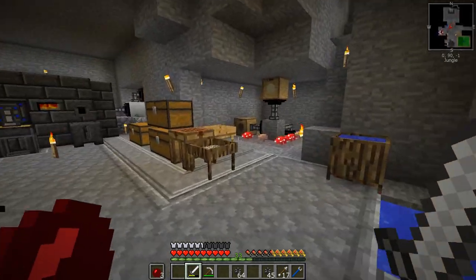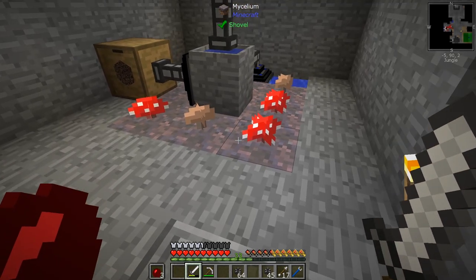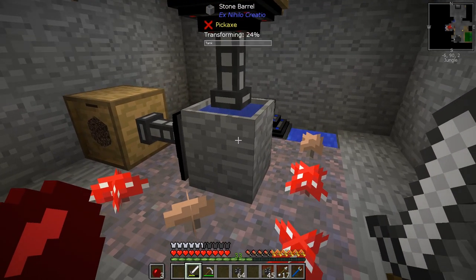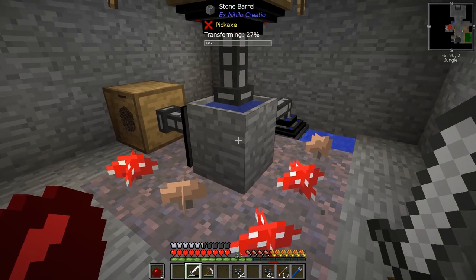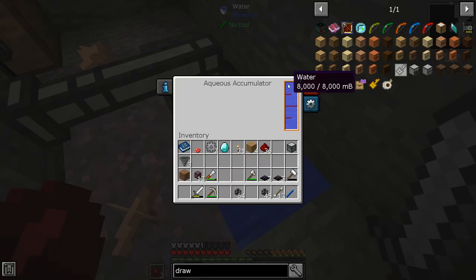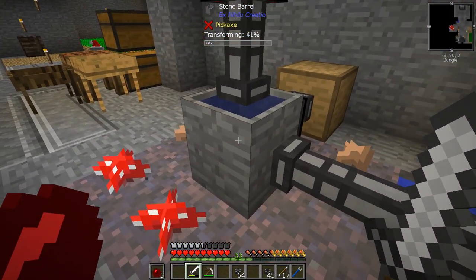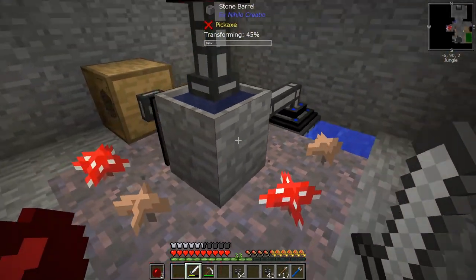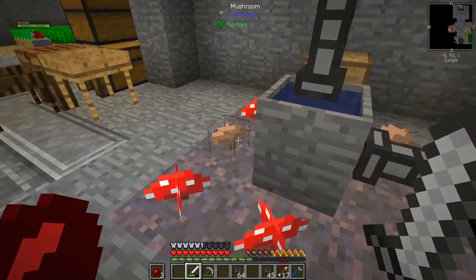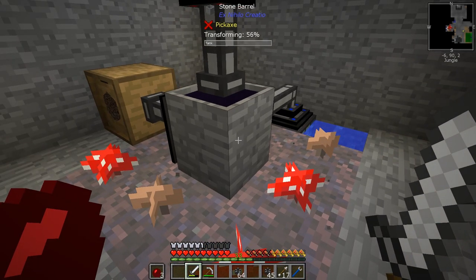We need to make the drawer controller. I didn't show you guys this last episode, but this is what we've got going on here. We have mycelium with a stone barrel full of water, which it gets from down here at this aqueous accumulator. You just put water on either side of this, it picks it up, and that transports it into here. When you've got a barrel on mycelium and it's surrounded, it goes even faster.